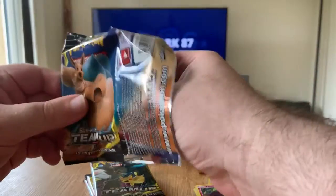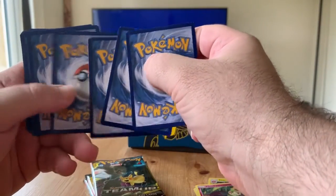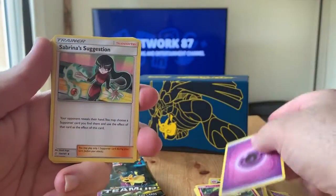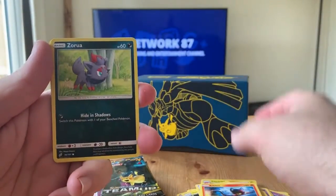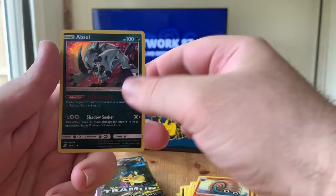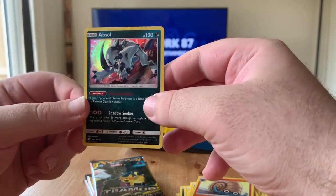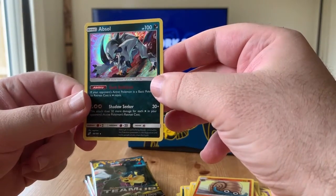There's the code card. Four cards — guess the energy, we're gonna say fighting. It's psychic. We got Sabrina's Suggestion, Graveler, Nidorina, Zorua, a Weedle, Joltik, Blitzel. The reverse is an Omanyte, and the rare is a holographic Absol — loving it! Look at that, love the artwork and how shiny it is. We do love a holographic on Network 87.